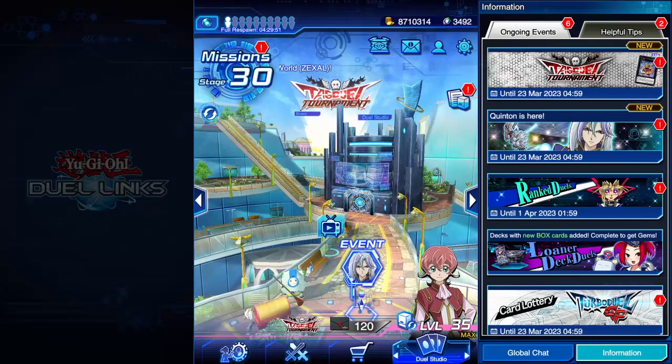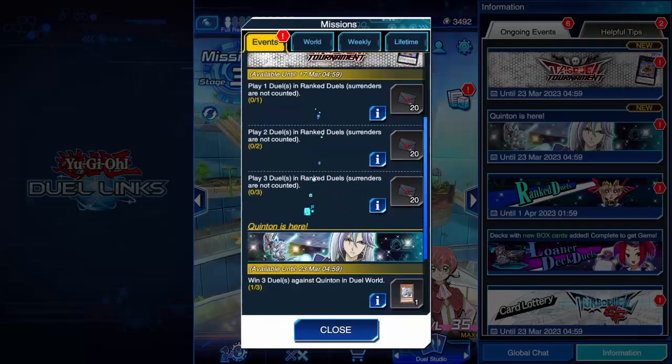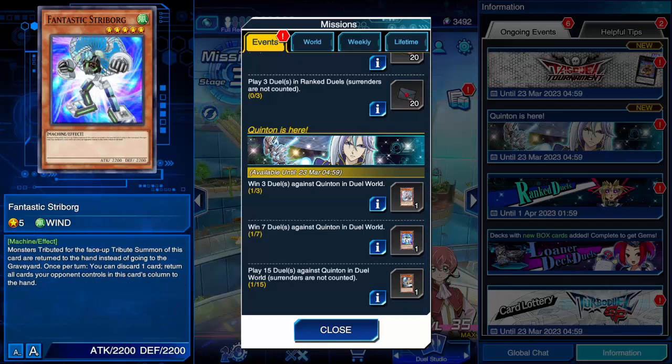He's currently a roaming event right now. His rewards, compared to the last roaming event, I'll be honest, they're not the best. We've got this card, the BES level 8, and we've got this bad one. Not the best of cards, just meh — just typical Konami shenanigans.